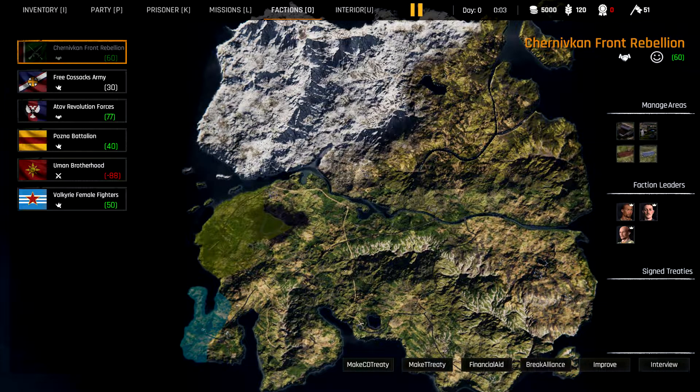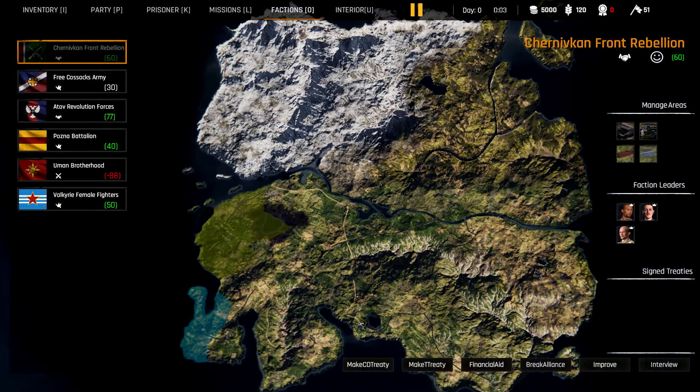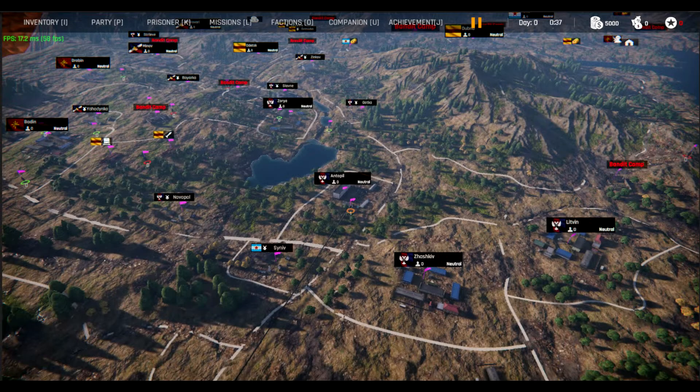I do like the look of the new gun customization screen with the weapon stats on the right-hand side with bars. There also looks to be a bullet slot and a bucket icon. That could be for weapon skins or paint jobs, and the bullet could be for special ammo types like AP or incendiary. I'm not sure of anything — this is just speculation.